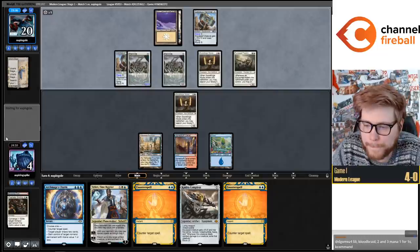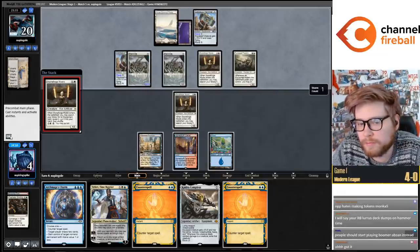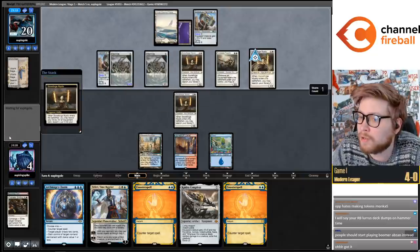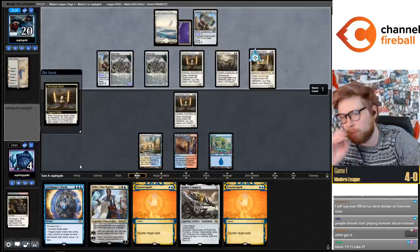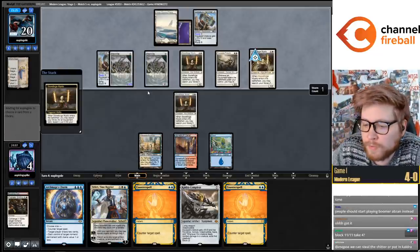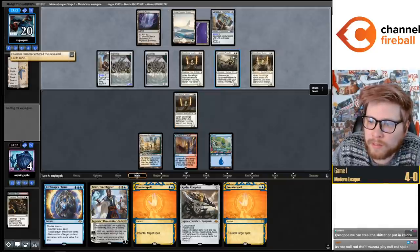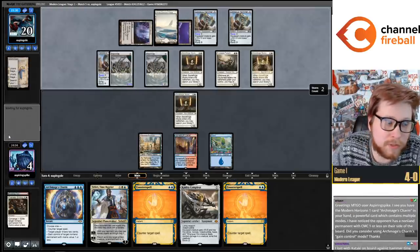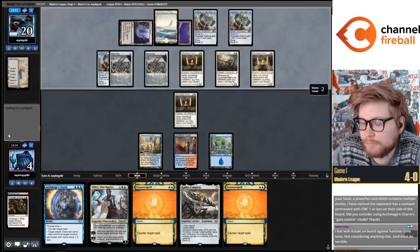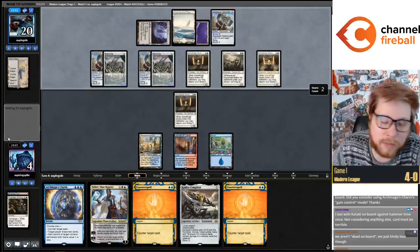Are we dead on board? Nope, I don't think so. Now I think we're dead on board - no we're not! We can steal a Memnite with a Hammer on it at the beginning of combat step, then chump block one of these and trade for the other one. We're in really bad shape though. They also get to move the Hammer around post-combat. Yeah, I don't think we get to win the game but we're not literally dead on board.